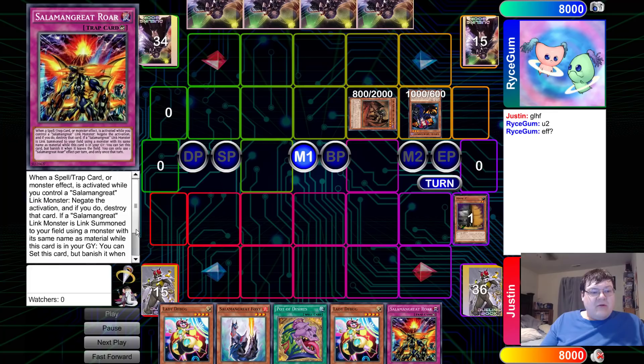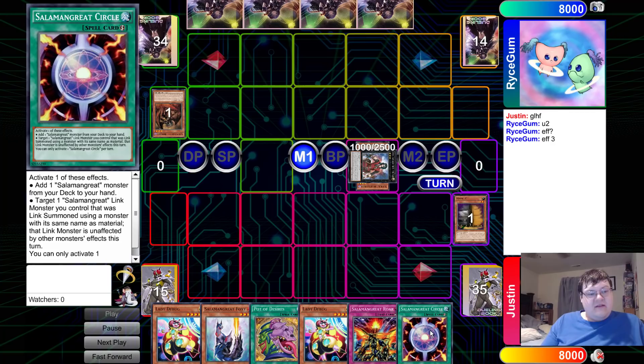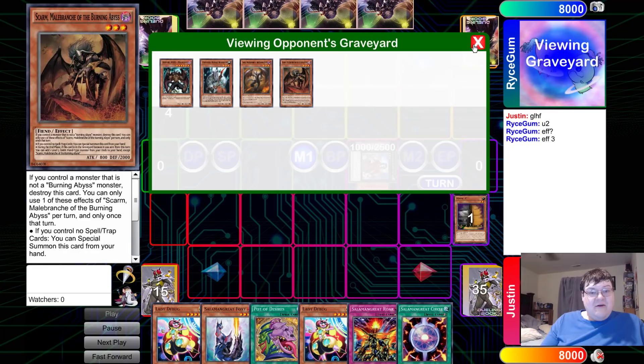We did draw into Salamangreat Roar, which is the counter-trap card — when you control a Link monster, you can destroy the card. I love this card. We also drew the Salamangreat Circle, which will act as our core rota. Our opponent ends up milling off Malicious. Had we not had the Maxx C, we might have had some really big effects coming our way.